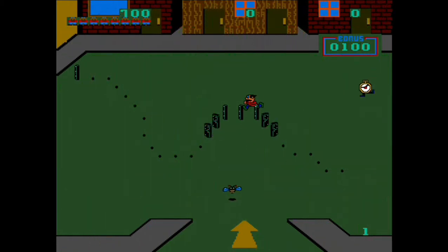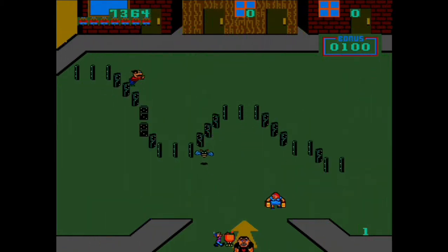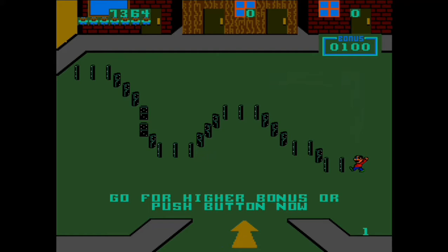You will earn 100 points for every domino you place on a spot. Once you place the last domino in the chain, your character will automatically run to the far right of the domino chain and you will now have a decision to make. You can either knock down the chain for bonus points, or you can hold off for a higher bonus on later levels.